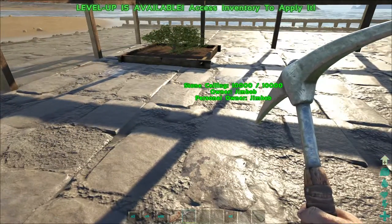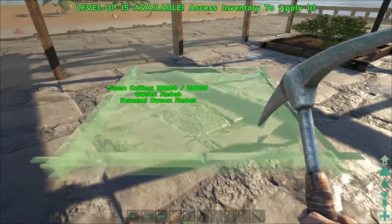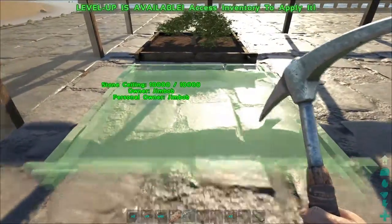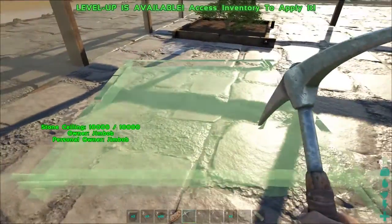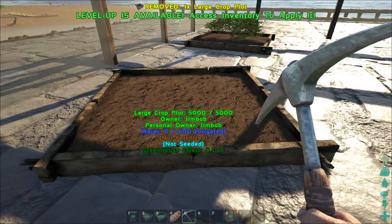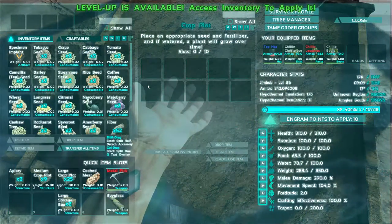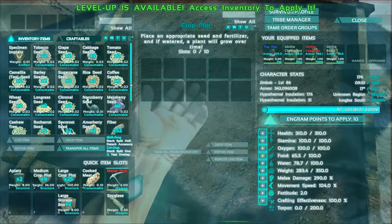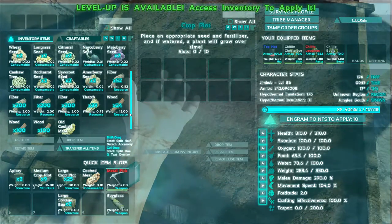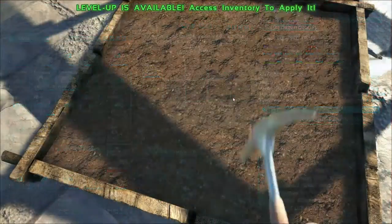Right, large crop plot — same sort of thing. We're not gonna keep them level and straight. Move that one up there. We've got plenty of room so we might as well just boom — there, look. It's not irrigated so we've got to sort that one out. I want to try and keep them together so I don't get confused. Cashew tree in there as well.